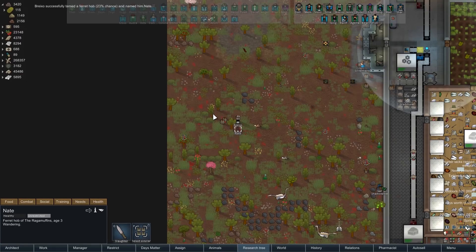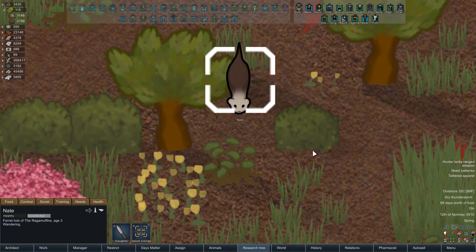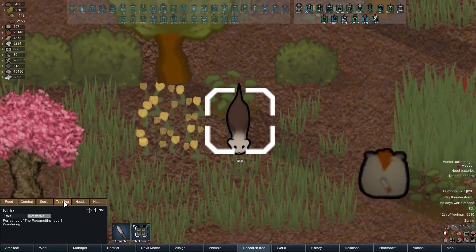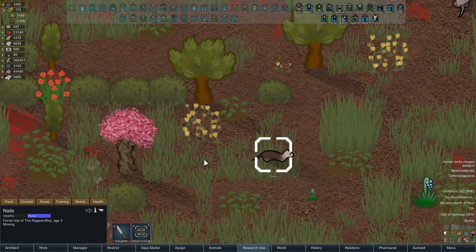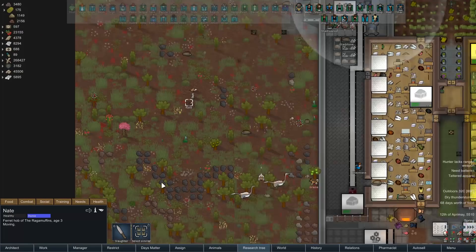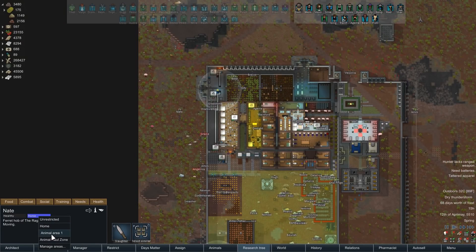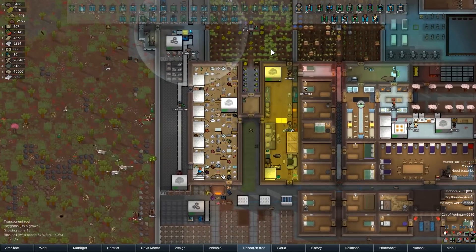I also got a ferret. We finally have a ferret. His name is Nate. He's wonderful. He's my favorite. How you doing, Nate? Man, I like ferrets. Alright, you need to stay in the home area, please. Maybe you should stay in an animal zone or something. There's the animal hall zone and the animal area. Nah, you can stay in the home area, Nate. You'll be good there.